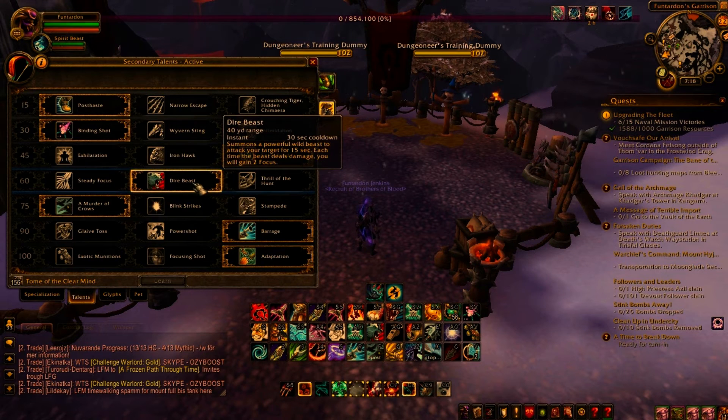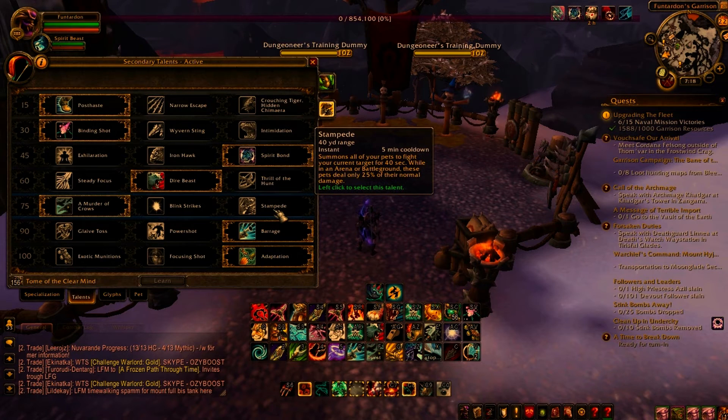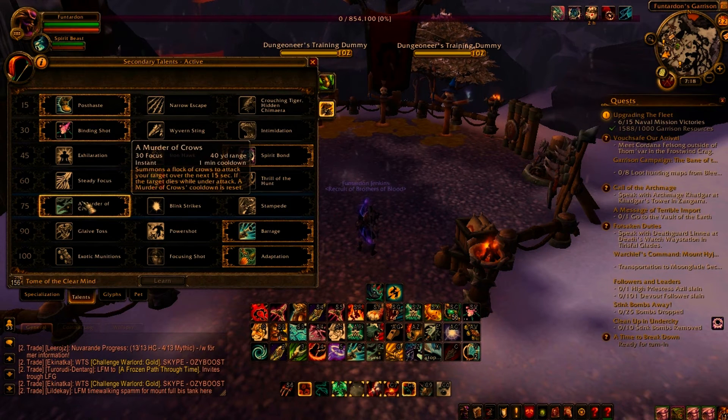For level 75 talents you can go Blink Strikes if you are against a high mobility comp, which is basically only monks, and otherwise you can go Stampede or A Murder of Crows. I generally go A Murder of Crows for the short cooldown which you can pair with your burst, though if you can kill your opponent in 40 seconds then Stampede is obviously better.